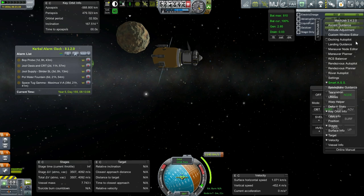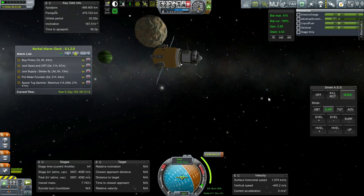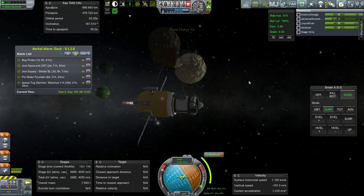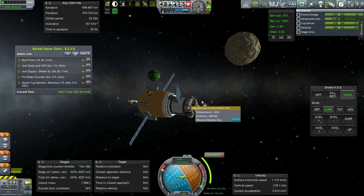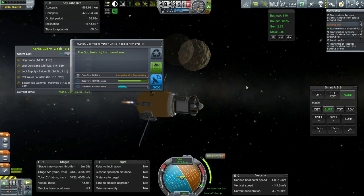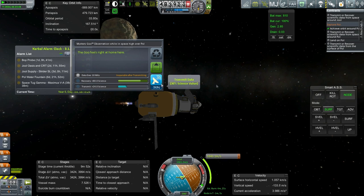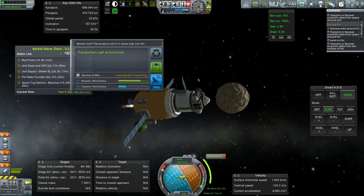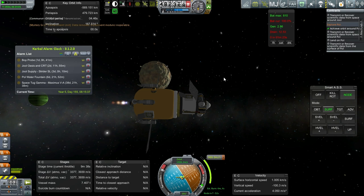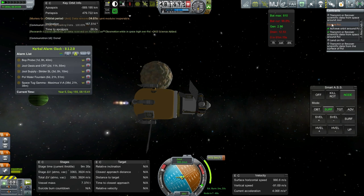How much time do I need for this burn? It's a 10-minute stage — it probably won't take more than 3 minutes to do 1,000 meters per second. I suppose we should do one goo container here. We had a contract to fulfill. Let's transmit — recovery would be great. We'll try and recover the Science Junior information from the surface, but right now we'll transmit this in space high over Pol. We'll fulfill that part of the contract.